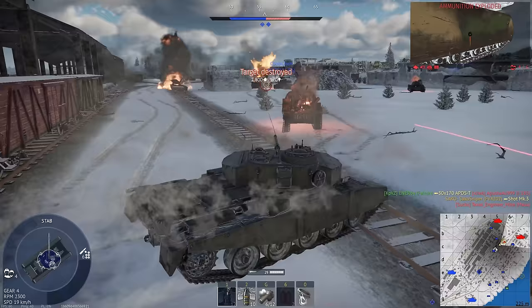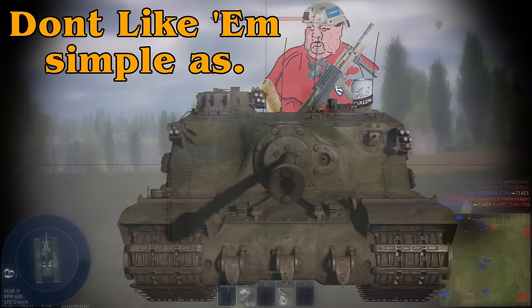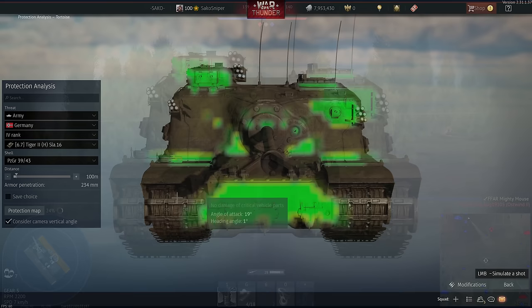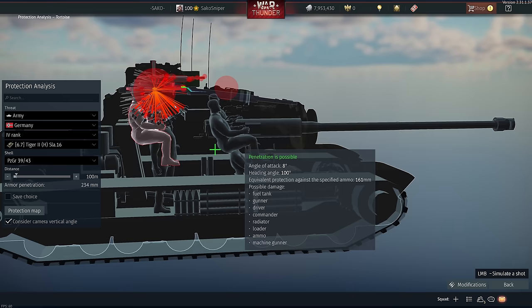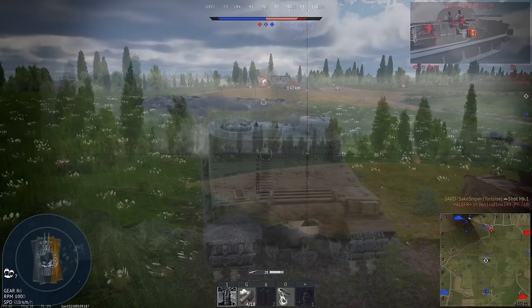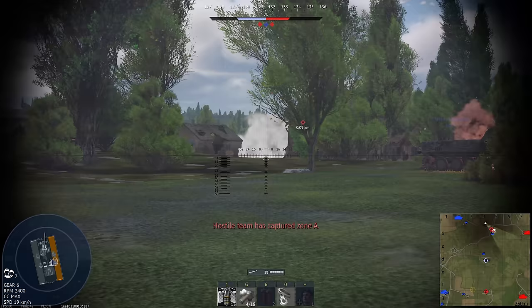We now turn to the chonky boys — the tank destroyers. Up first is the Tortoise, and I wasn't kidding about being chonky: this thing weighs 81 tons. Tactical flexibility isn't really possible in this tank. That weight was used to up-armour the vehicle — frontally even Tiger IIs will struggle to penetrate you, even from point blank range. The major weak spot though is the twin machine gun turret on the top of the tank, only 100mm thick — any APHE round will punch through here and splash down into the crew compartment, killing pretty much all the crew members. The tank does house a 94mm 32-pounder cannon though, giving you substantial firepower — basically the equivalent of the German long-barrelled 88mm, with similar muzzle velocities and penetration ranges. The British gun of course...